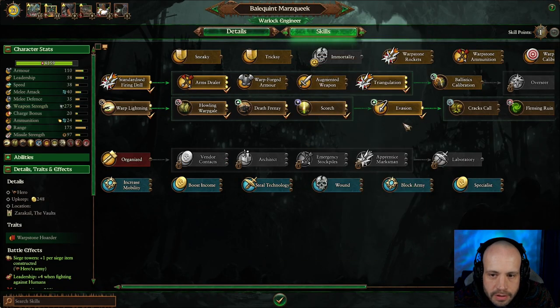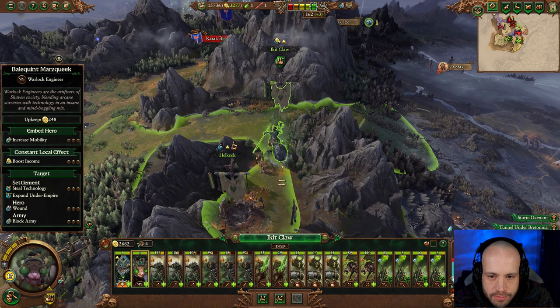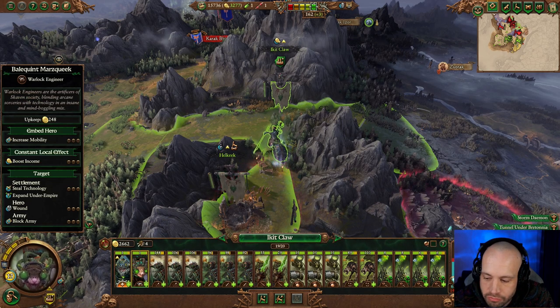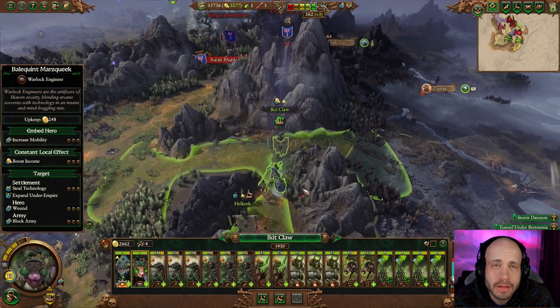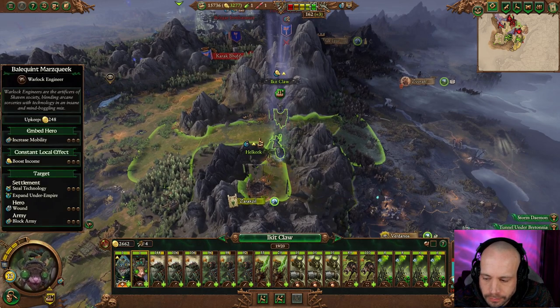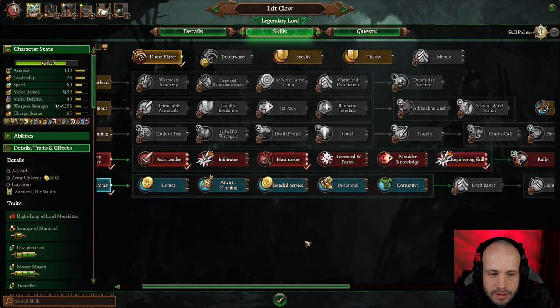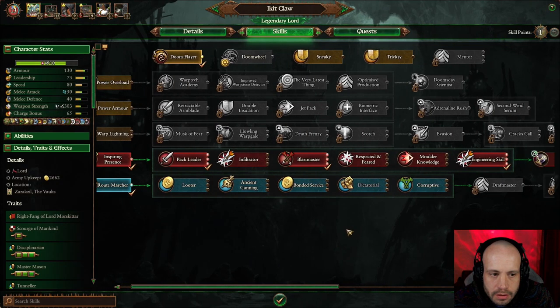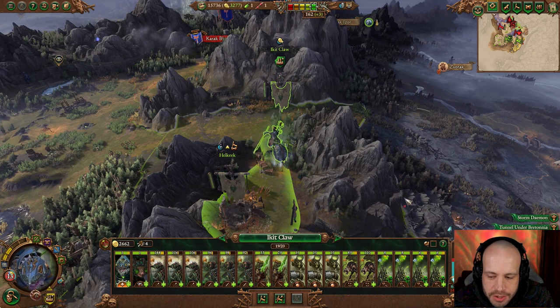Skill points. Good — we're getting into this now. The spell I want is Flinting Ruin. Another skill point for science. We're going to make a start on the spell casting chain as well.